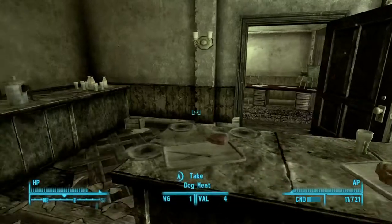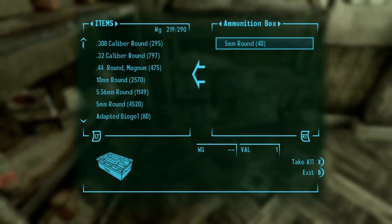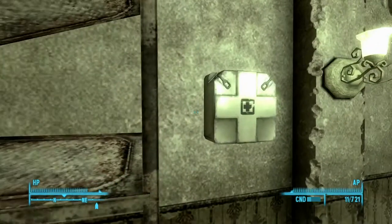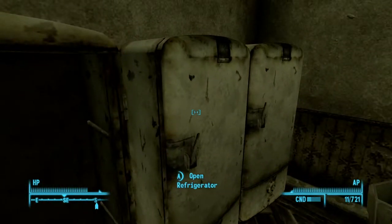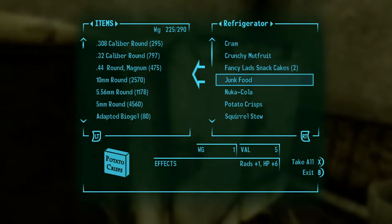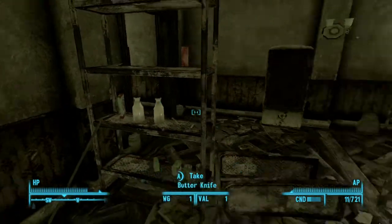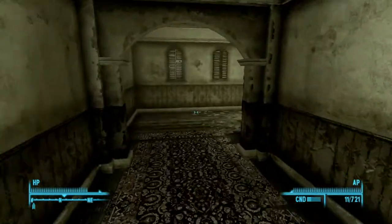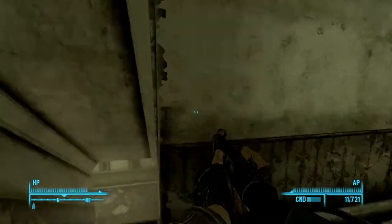All right, we're a bit over time because I tried going as a sniper and that didn't work too well. I just didn't build my character like that. I don't have many perks in big guns. I'm looking for punga — there's a chance it could spawn in fridges, I don't know. Let's go this way. Nothing there, nothing there.